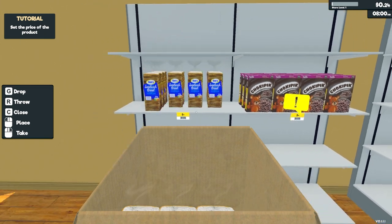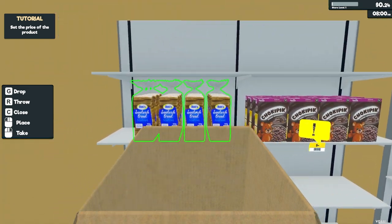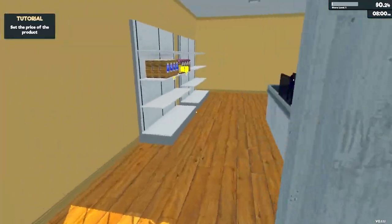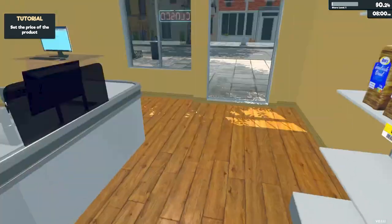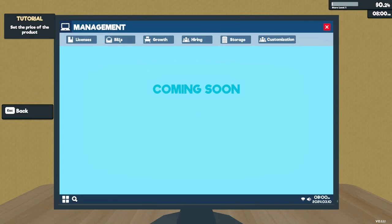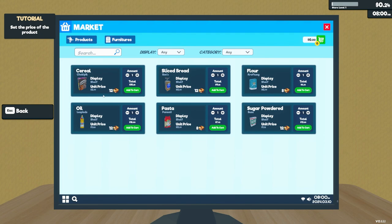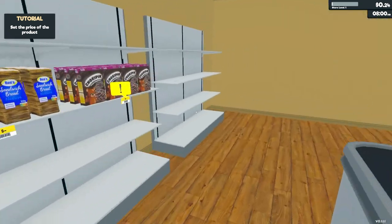Now the cereal — let's put it right next to the bread so it doesn't look so empty. We do have one empty shelf but we're just getting started. Throw that box out as well. Now we have to set the price — and of course I can't remember what the unit price was. Let's check the market: unit price for the cereal is 2.99 and bread is 0.99, so we have to go a little bit above that.